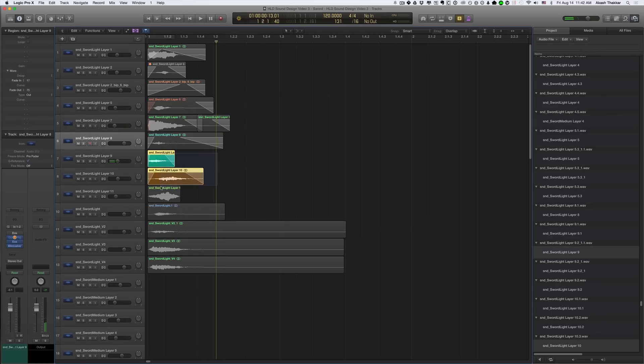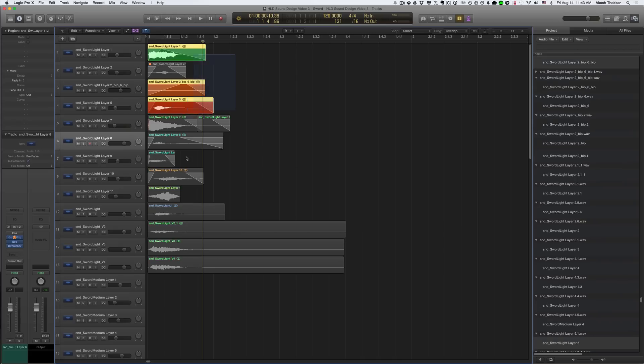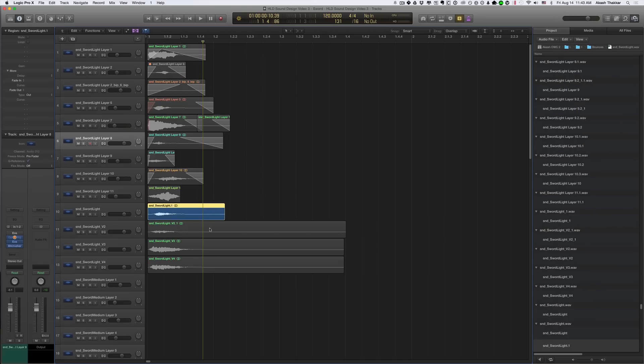These last three are whooshes of different varieties. I love using whooshes in combat effects because it adds a lot of character and brings more impact to that sound. Now, these layers make up the final version, but I'll play you version one, two, three, and finally four so you can hear how it started. So here's version one.